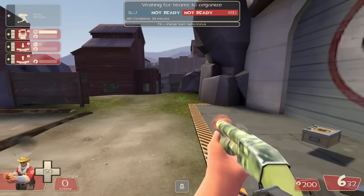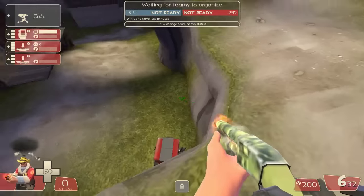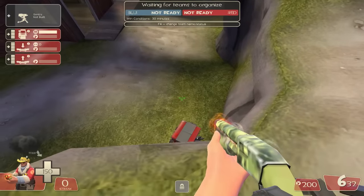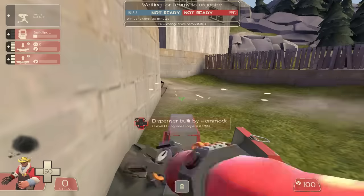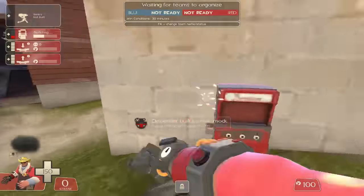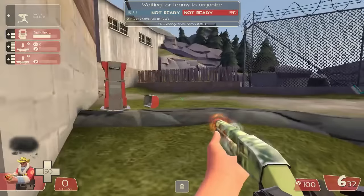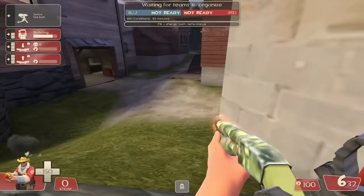Once you've lost the point, look out for the Heavy and other combo classes pushing up this rock onto the cliff, as anyone by the dispenser would be in danger. This dispenser spot is okay if you're holding the right side, but I personally find it quite risky since they can easily push up through Japan and attack people on the dispenser with very little warning.